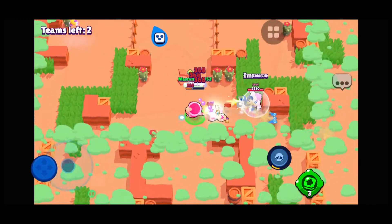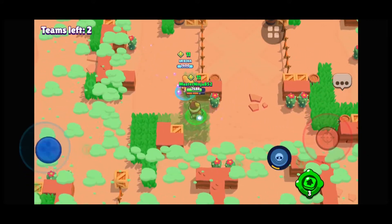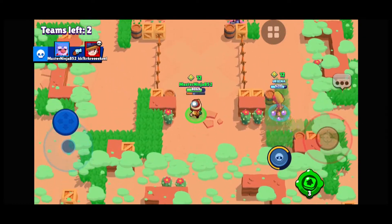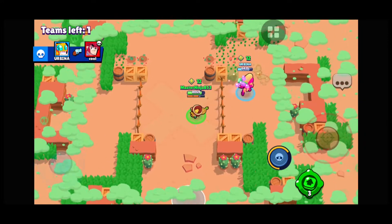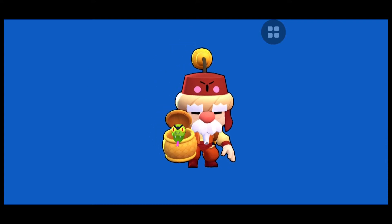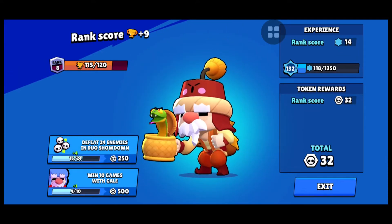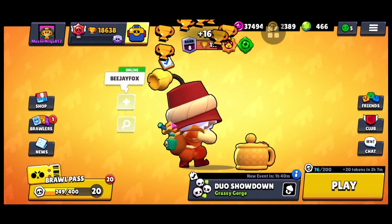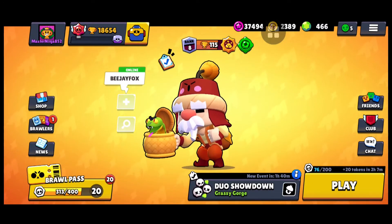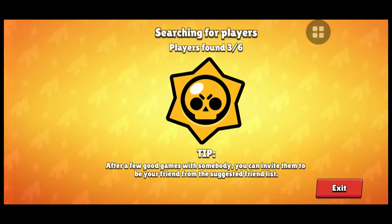That Colt and Jesse are a pesky team. We finish it right here — we get the Jesse and then the Colt, and that's a win! The lesson is: keep trying with the same teammate. Communicate — try to be on Discord or some other voice server and have actual comms. That works really well, especially in higher trophy ranges.